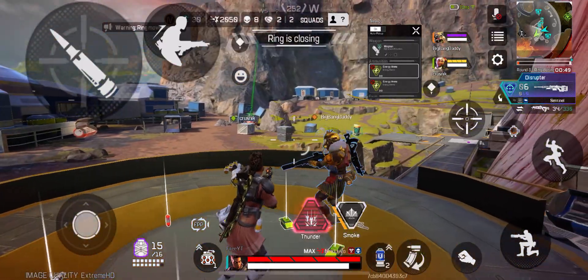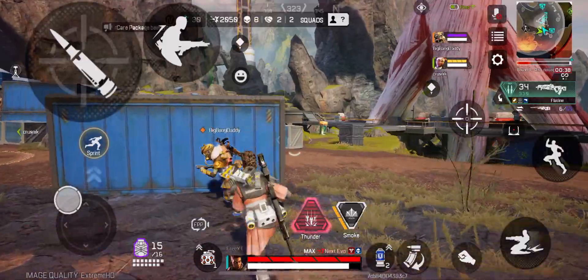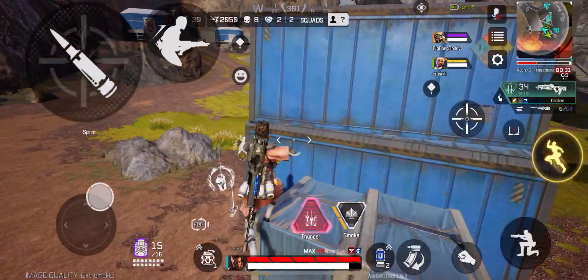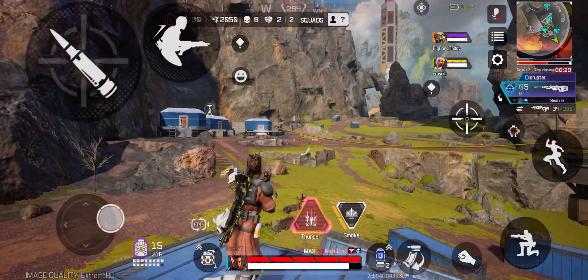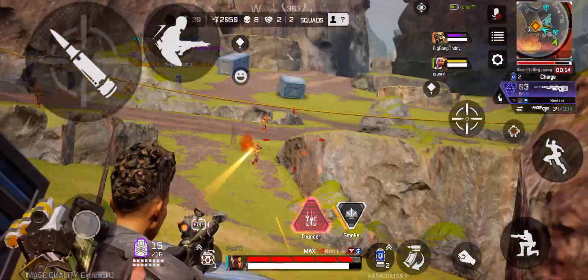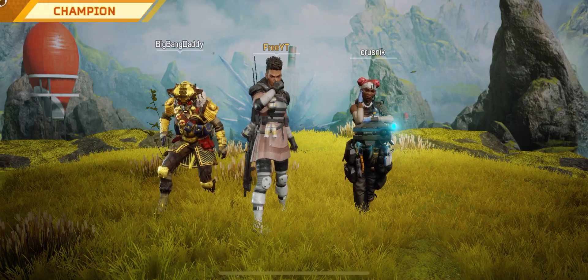Warning — ring movement in progress. We're inside the ring, got the positional advantage. Allfather — care package being delivered. Care package on high, favor from the gods. Replicator being delivered. Blessings upon us — a replicator descends. I am taking fire. Down to target — that was the whole squad. Sanctuary. Another — so I'll kill you guys.